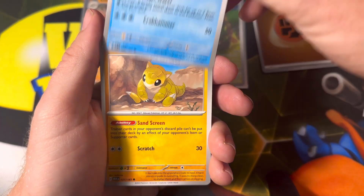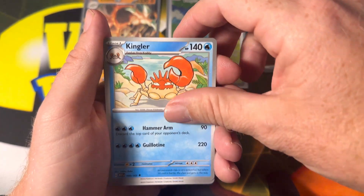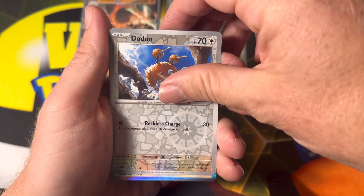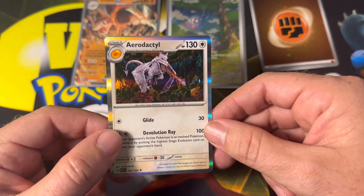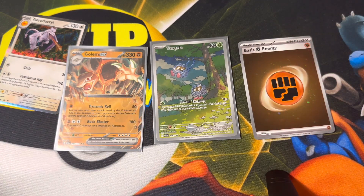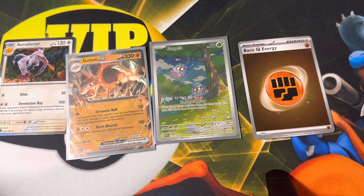Voltorb, Krabby, Sentry Grabber, Kingler, energy sticker — here we go, we got a Pidgeot, a Doduo — and last pack magic? No, but we do have an awesome Aerodactyl holographic. Not a hit, but what a cool card! What a pack though, guys. Check out the hits from today: the fighting energy going to MVP, the illustrator rare Tangela art card, the Golem EX, and the awesome Aerodactyl holographic. I would call this a success!